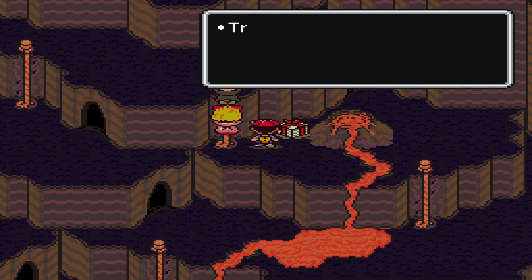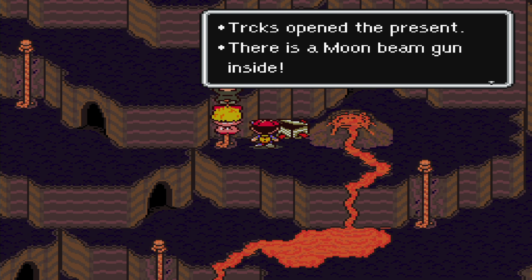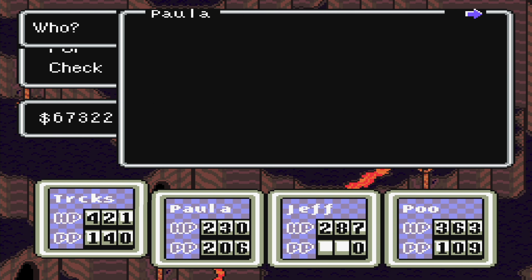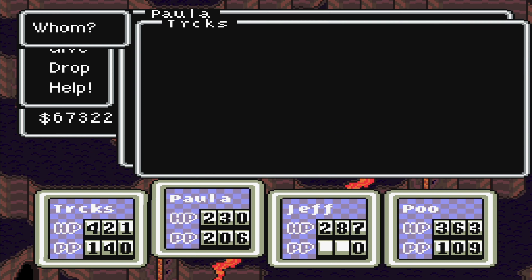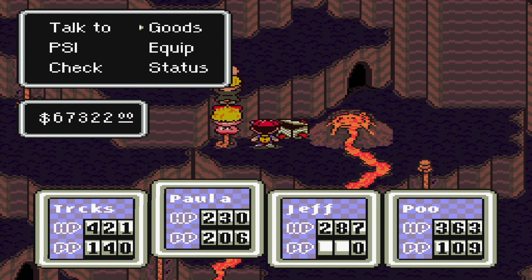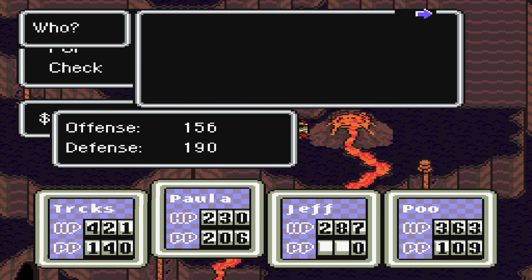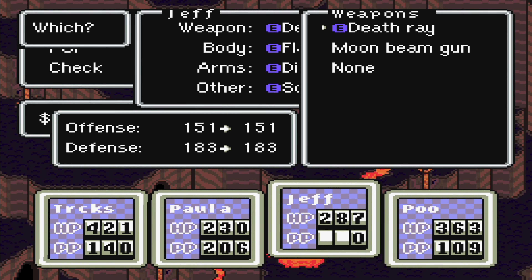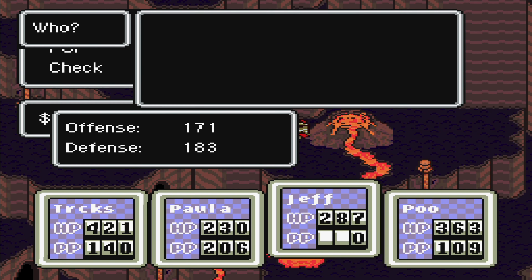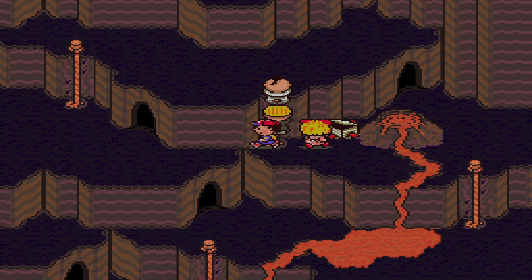We find a Moon Beam Gun — a weapon for Jeff. Paula is the one who gets it, however we don't want Paula to get it, we want Jeff to have it and equip it. The Death Ray was a good weapon, but the Moon Beam is even better. Another 20 point increase — just like always, always the 20 point increase.